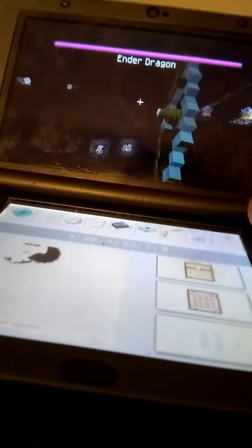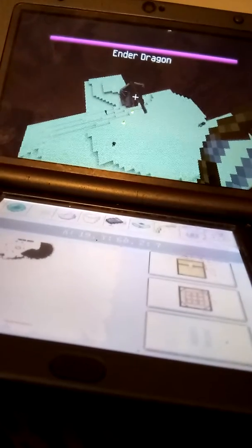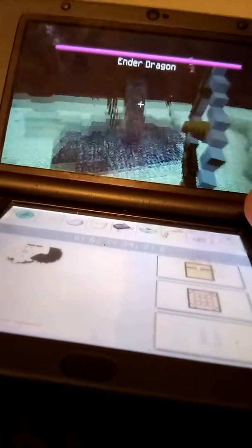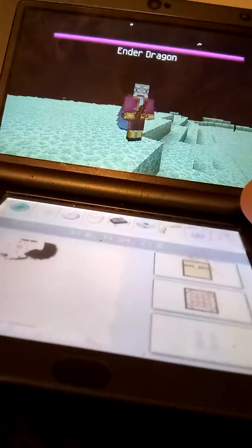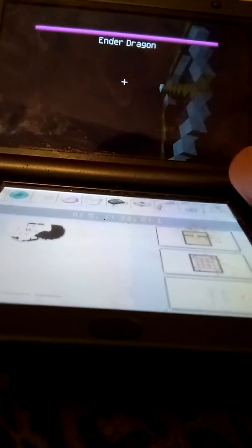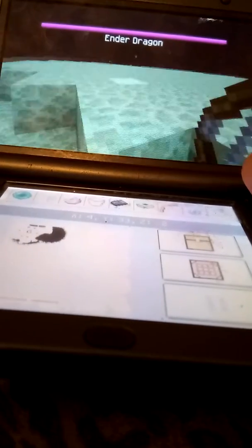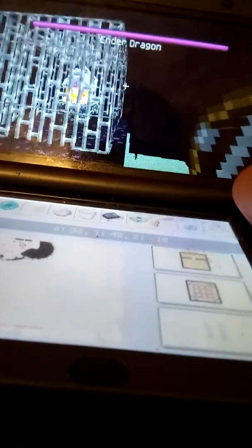If you didn't update that, there will be a prompt: do you want a software update? That software update is available. I'm gonna shoot myself. Did an Enderman just save my life? I'll just forget it. I'll see you next time.